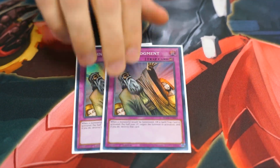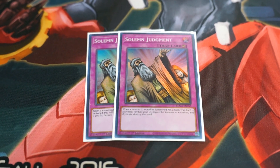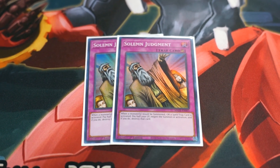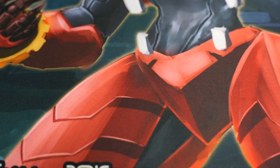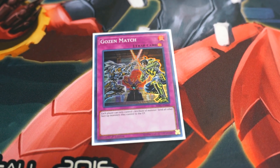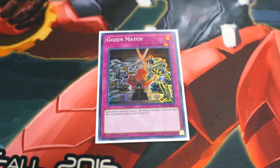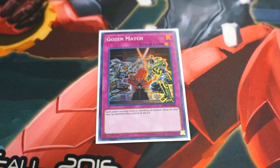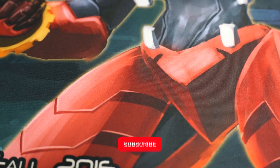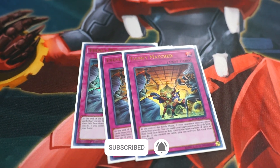I run two Solemn Judgment. It didn't really come up this tournament and I'm probably going to move it and change it to something else, but it is a good counter trap and sometimes they just can't push out of it. I run one Gozen Match — those two Solemns are probably going to become two more Gozen. It's just a good blood gate since you're pure Fire and don't really pump out anything else very often. And then lastly, more back row hate — three Enemy Controller. You gotta have a board breaker.